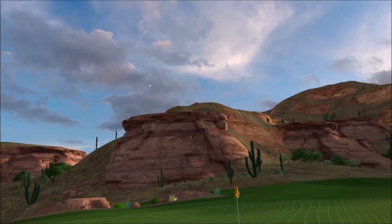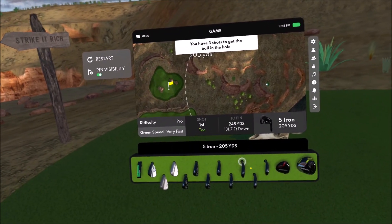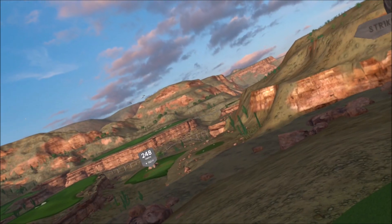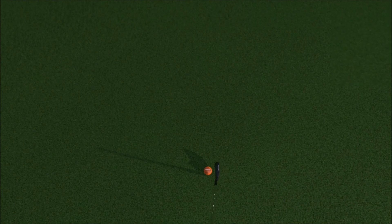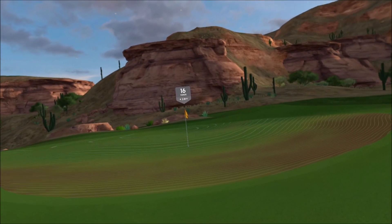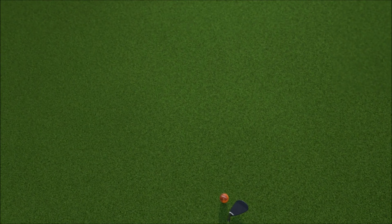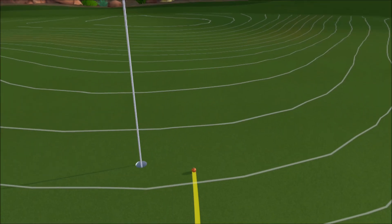I don't even know how to do this math. I don't know, let's try this one. I got three shots, right? Oh, that went a little — oh, that would go down that hill. Okay, well the challenge here is just flopping this guy up super high and not letting it take too much of the hill.